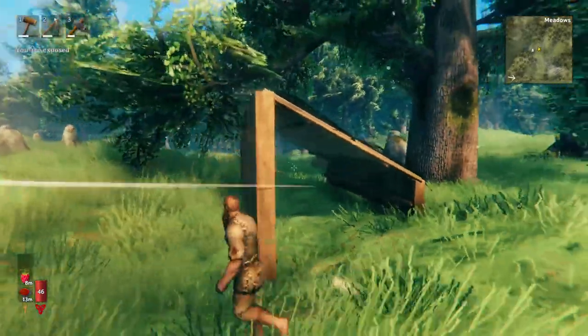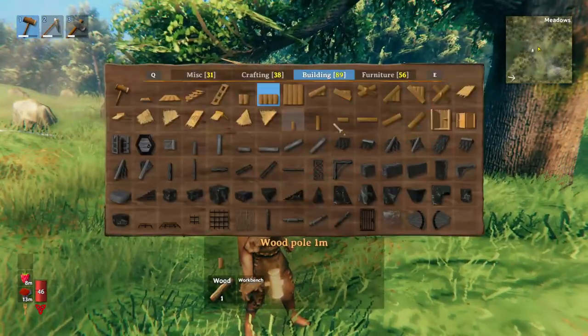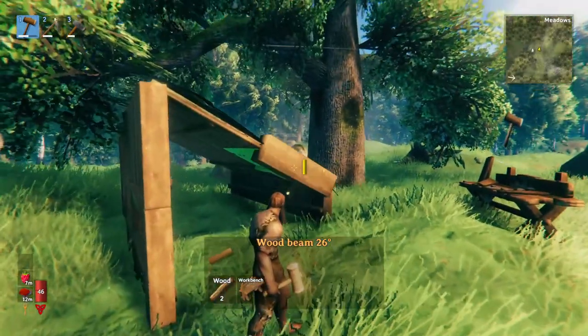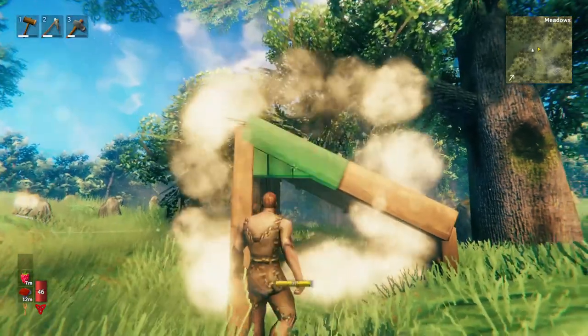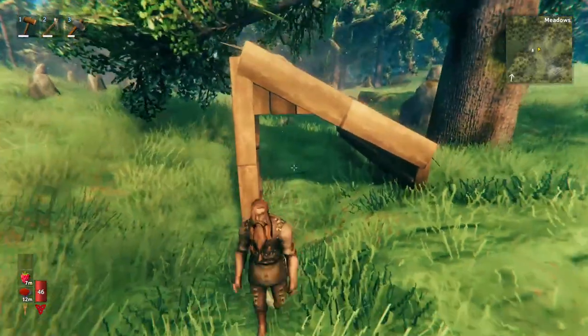Now we have our basic structure — look at that. I'm going to trim up these sides with these wood beams here. And then we're going to use this wood wall piece, this angled wood wall right there — and that helps with shelter. So these pieces are actually quite useful.